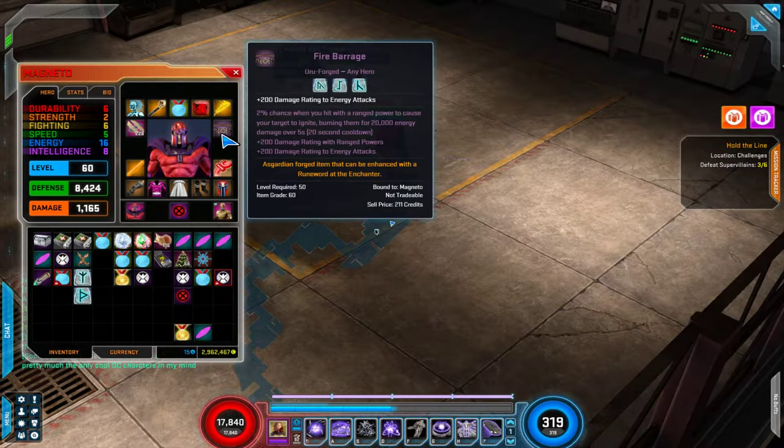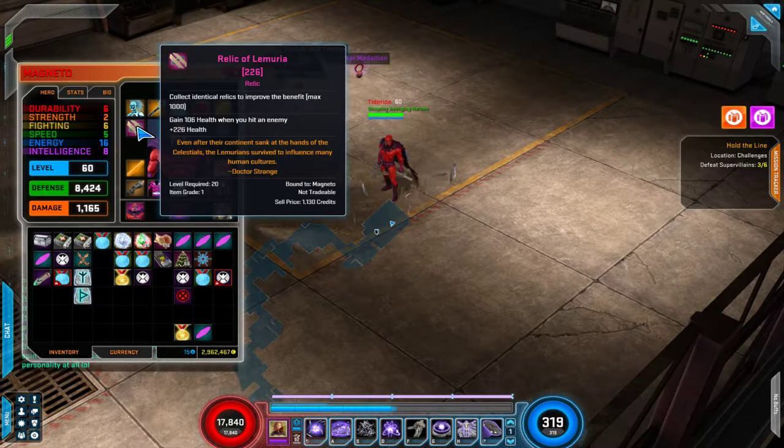For the Uruforged, I went with the Energy rating and the Fire Barrage. God of Mischief is also perfectly acceptable here if you have the recipe and the runes. I went with Relic of Lemuria. This guy is definitely a glass cannon, so you want as much survivability as you can fit without sacrificing DPS. This seemed like a good compromise instead of using the range damage rating relic, which would have given maybe just 300 damage at 1,000 stacks — which I didn't have anywhere close to anyway.